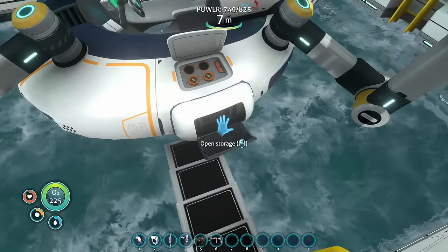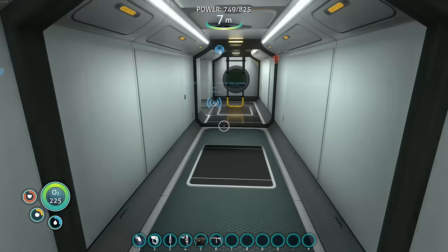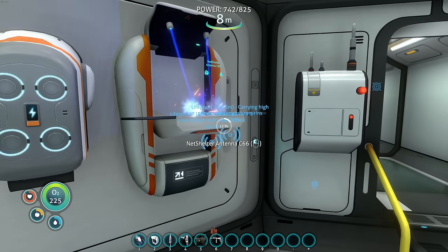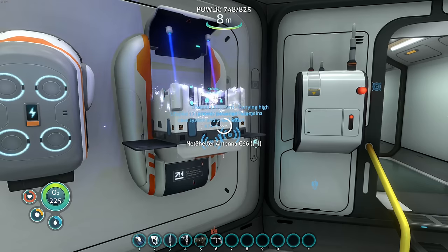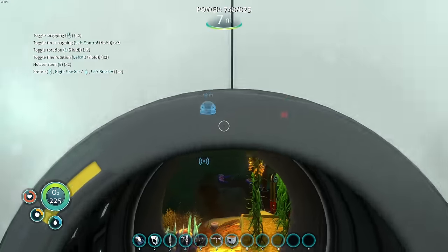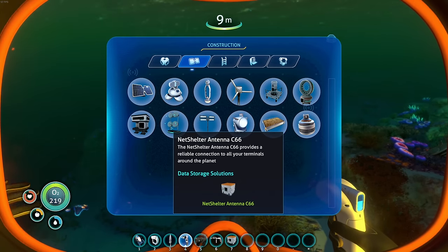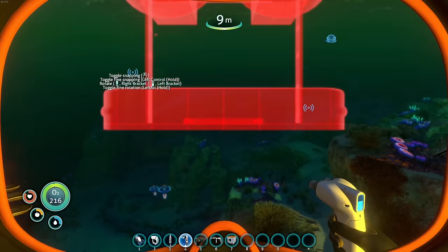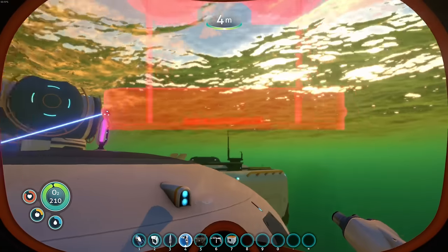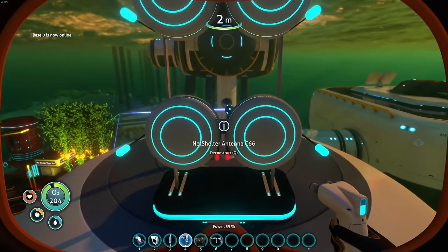Did we have titanium in this storage? Yes we did — heck yes! Let's make the antenna and figure out how this thing works. Does it need power? Let's go out here and place this guy. Exterior modules — antenna. 'Net shelter antenna provides reliable connection to all your terminals around the planet.' Let's just throw that right there. 'Base zero is now online.'